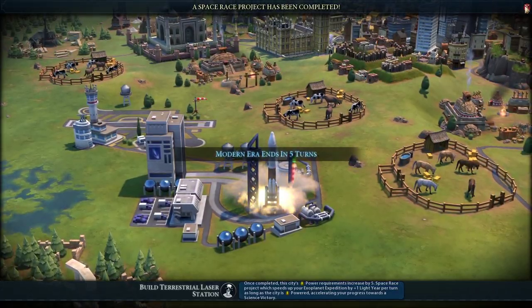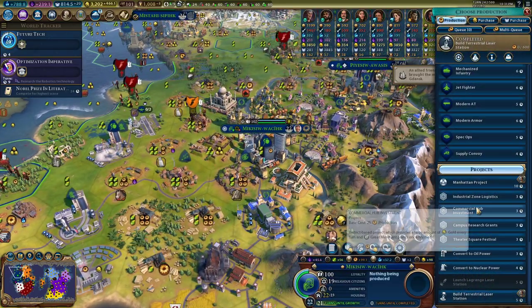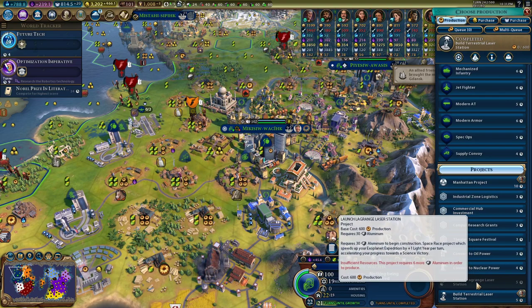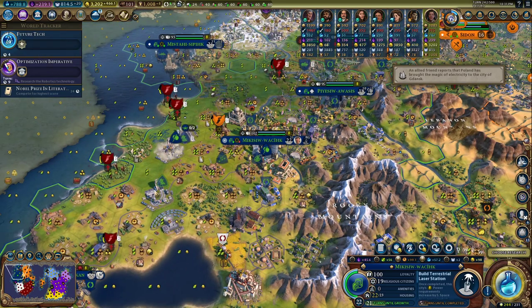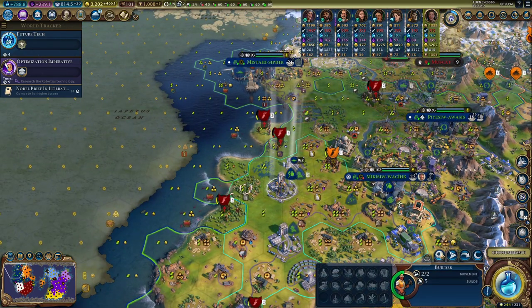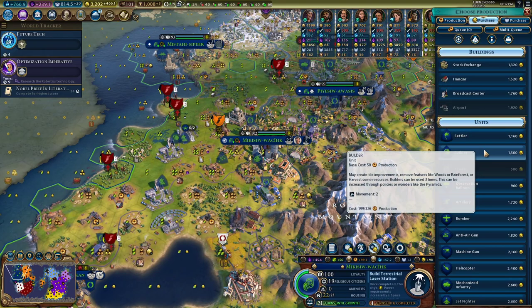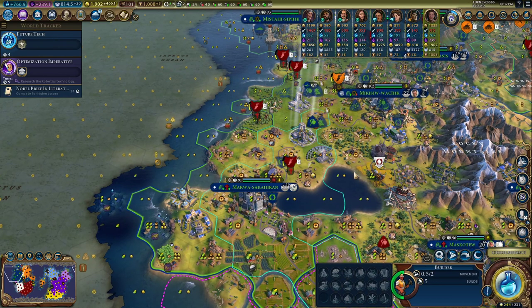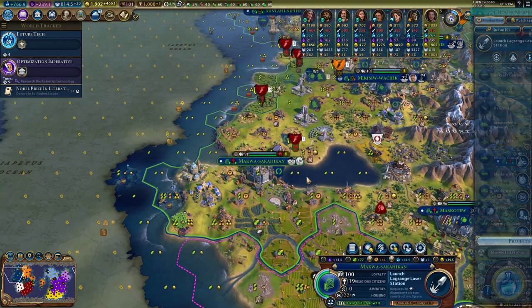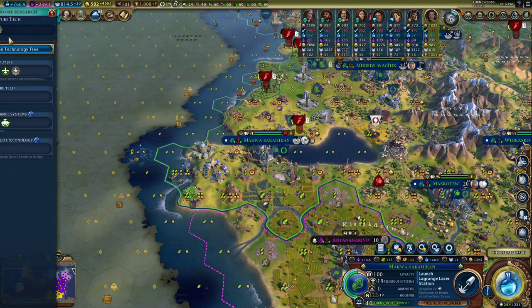Okay, second launch — future tech. We're out of aluminum but we should have more next turn, great. Four turns — can we buy another? We definitely need to buy another one here. More future tech.